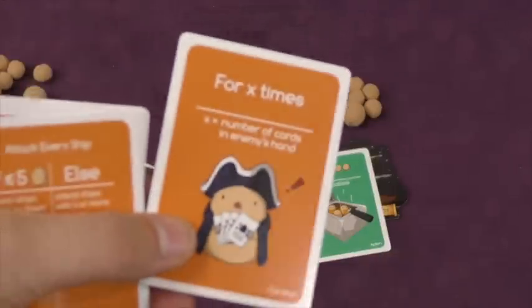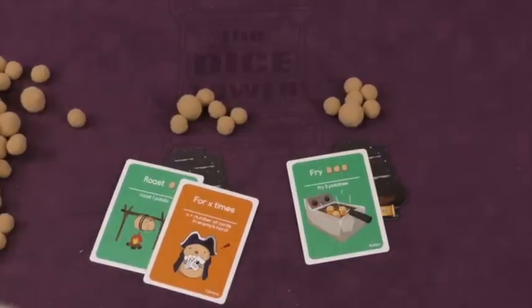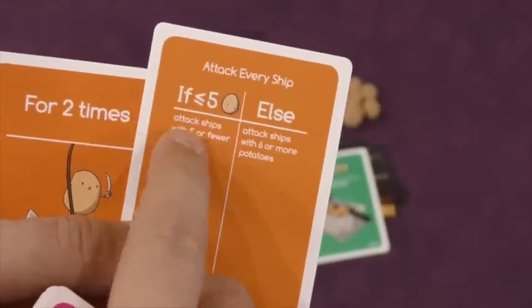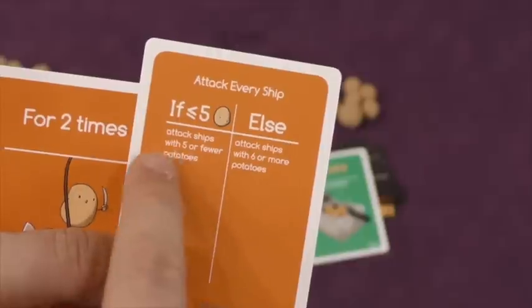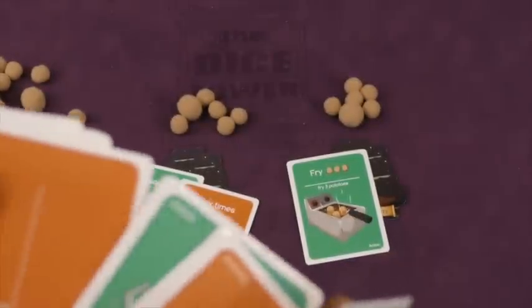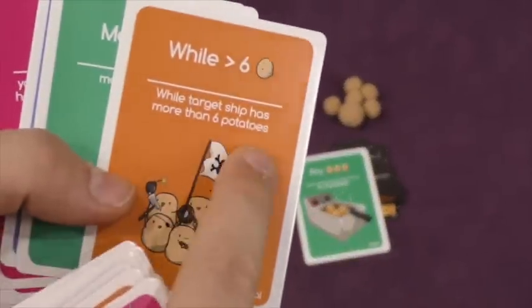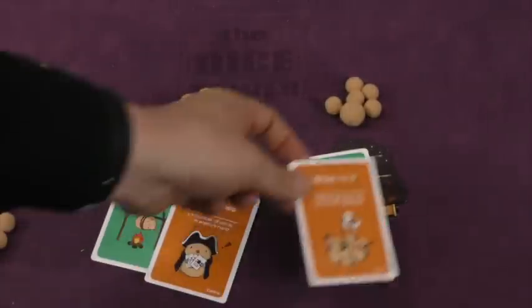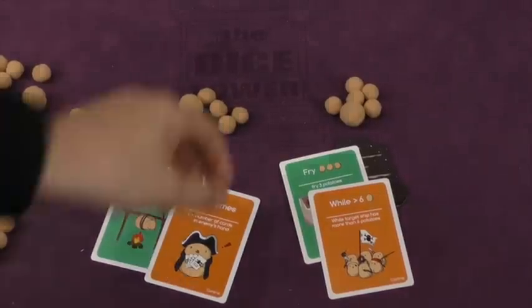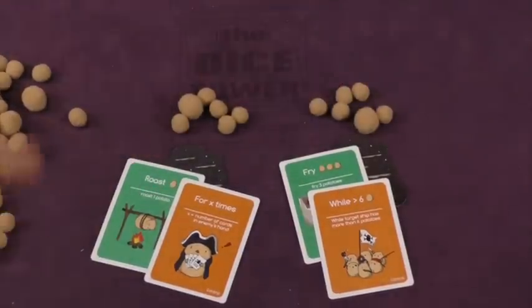Maybe you're going to do this one for X times. So you're going to roast one potato for X times, where X is the number of cards in the enemy's hand. Or maybe just for two times. Or maybe this one is going to attack every ship. If there's less than or equal to five potatoes, then you attack ships with five or fewer. Else, you attack ships with six or more. So there are if-else cards. Sometimes it will continue with a while loop — while they have more than six potatoes, it will hit them. For example, Fry Three Potatoes While More Than Six: if you attack someone, you destroy three of their potatoes. Do they still have more than six? Then hit them for three more. And you keep going.